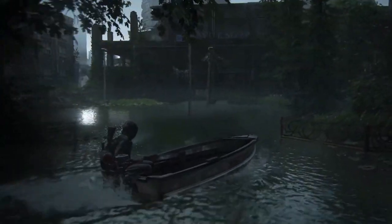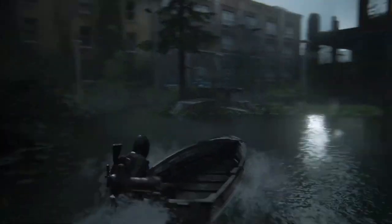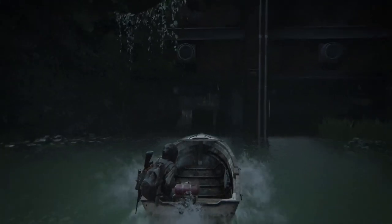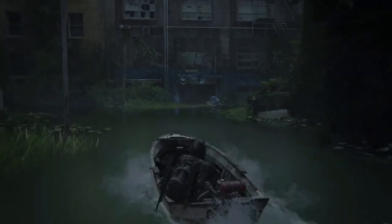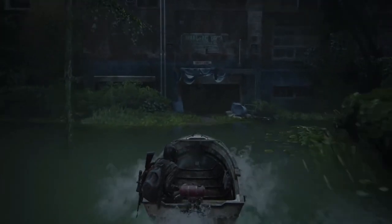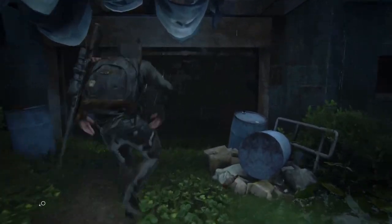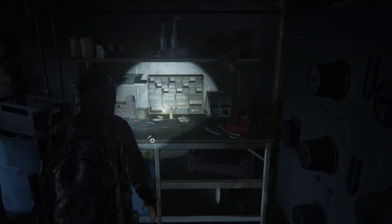Midway through Seattle Day 3 you'll be in the flooded city segment. In this area you'll see a couple of buildings and the Seattle Sleep just in front of you. Start going towards it but turn left — if you don't turn left you might crash into the barbed wire. Head left to this warehouse. Park your boat, get off, and walk inside. This is the 12th workbench — interact with it and the trophy will pop.